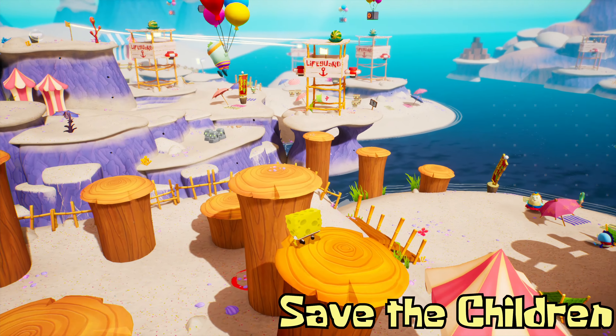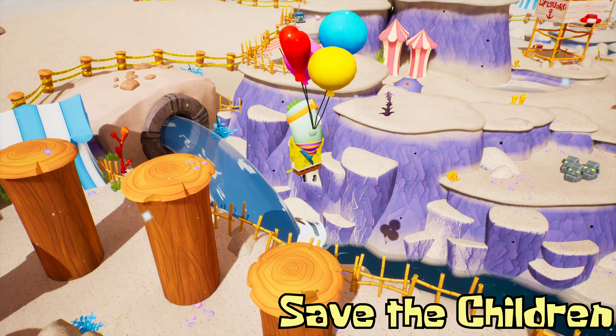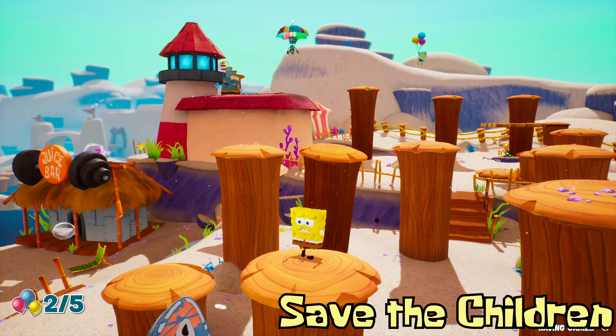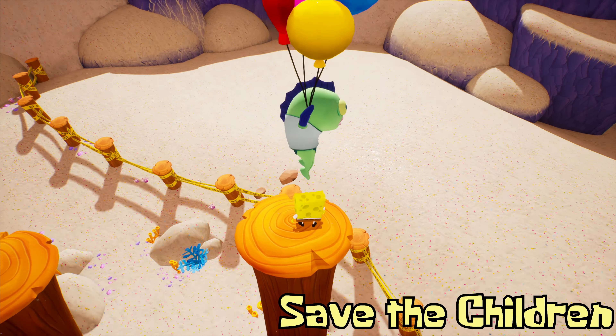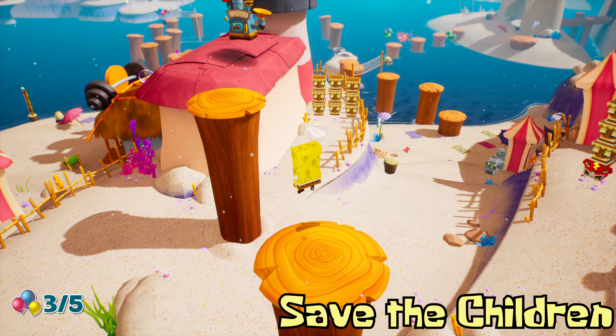The next one is in the wood pillar section just behind that. There is one floating along, so you just want to wait until the little X icon comes across you and then just press triangle. The next one is in the next area. There is a wood pillar that you can knock further up to kind of rotate it and build a bit of a ladder for yourself, and then you just use Bubble Bash once the child is above you.